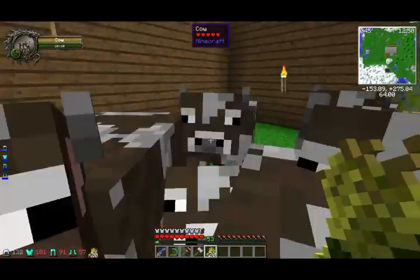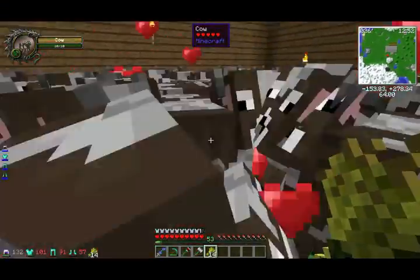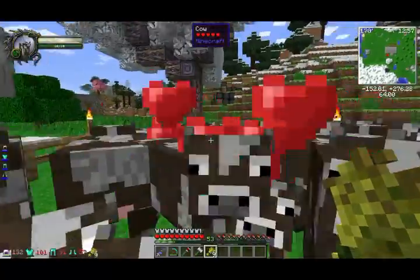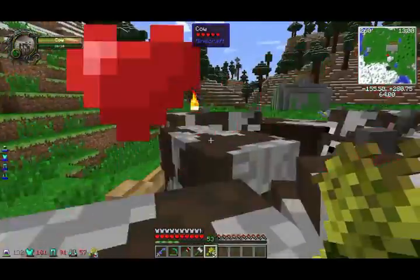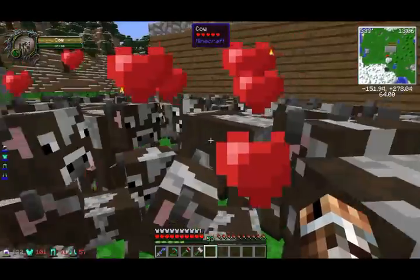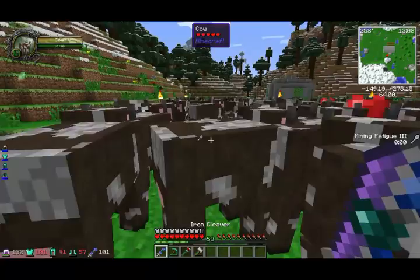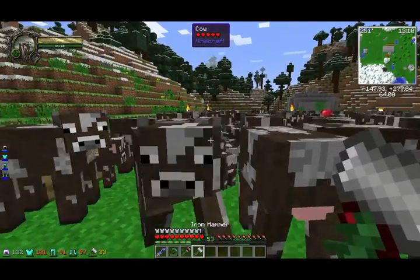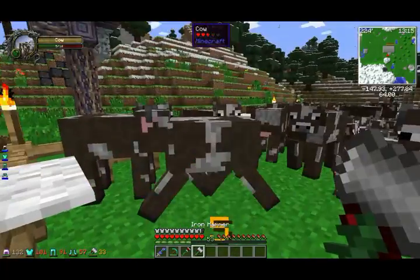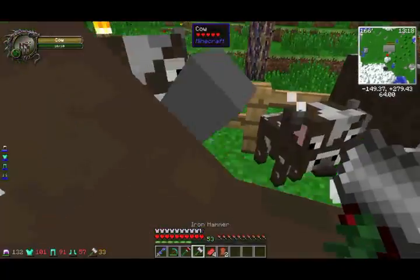We're just going to breed as much of these cows as we can because they're lagging the shit out of me right now. They're just like, oh we're going to lag your computer — we don't give a fuck. They just really don't give it two chains. Alright, just going to breed them all. And then with my luck one sword — or should I kill him with this pickaxe? With the hammer? Because it has looting two. Let's kill one and see how much they give me.